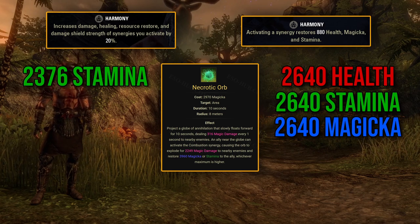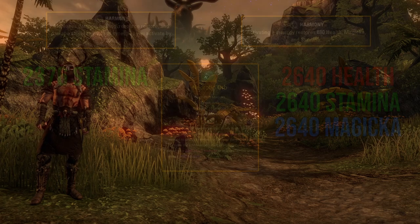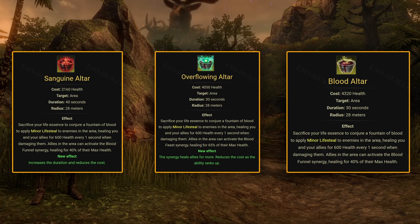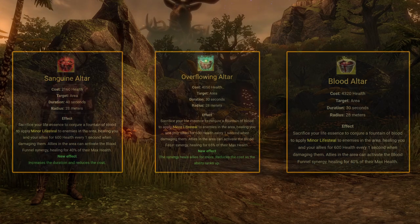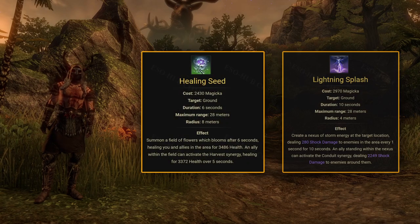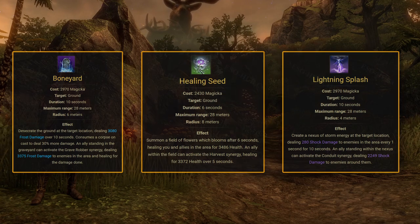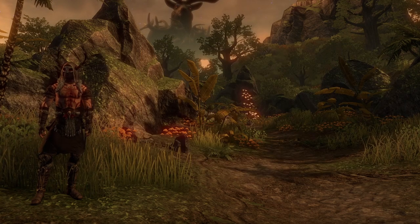The new Harmony will restore this much resources whenever you use any synergy. If you have a Templar in group, you should also be getting the Purify synergy every 20 seconds, which just like Combustion isn't limited to a single person and can be used by everyone. You will also occasionally get the Blood Funnel synergy from Overflowing Altar whenever your health drops low. Then there's also stuff like Harvest, Conduit or Graverobber, but these can be used only by one person per cast, so your Alkosh DD has priority for those.